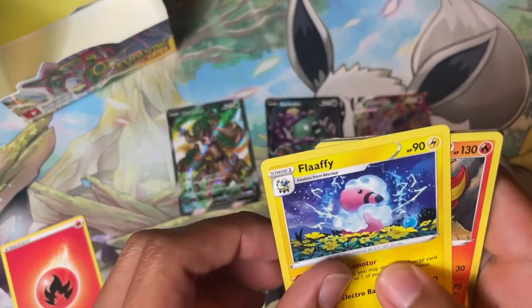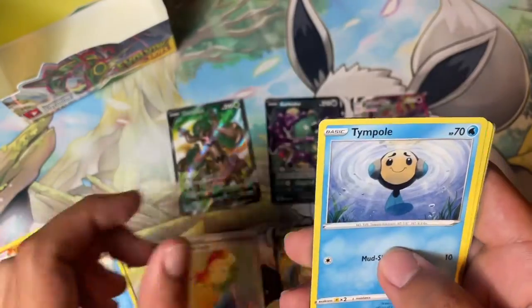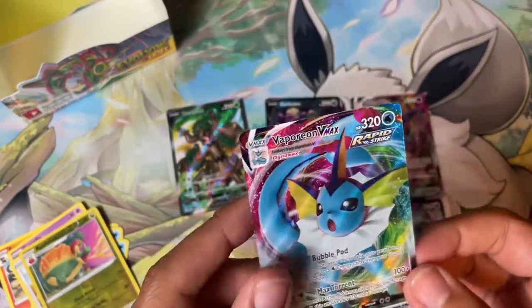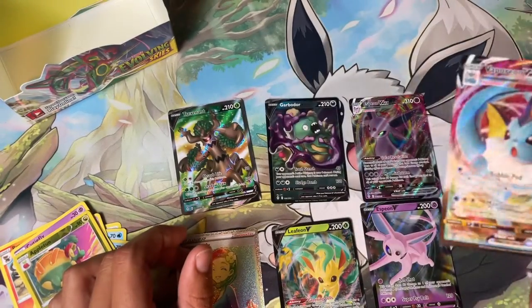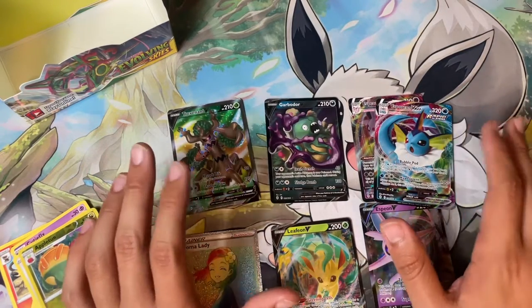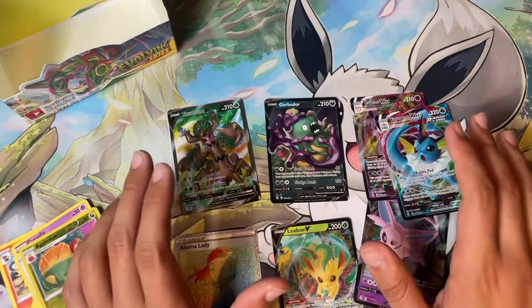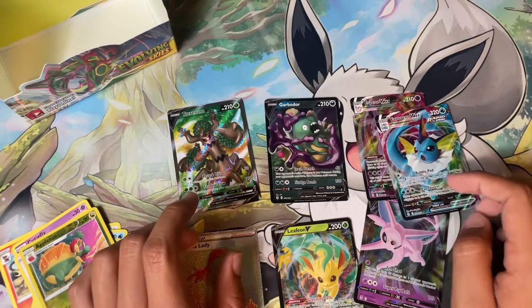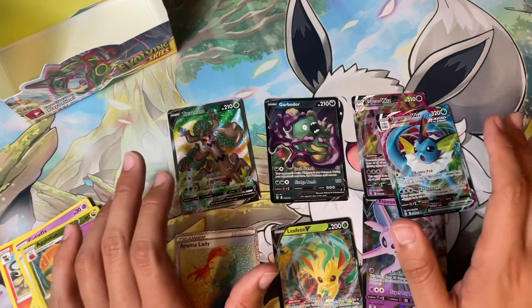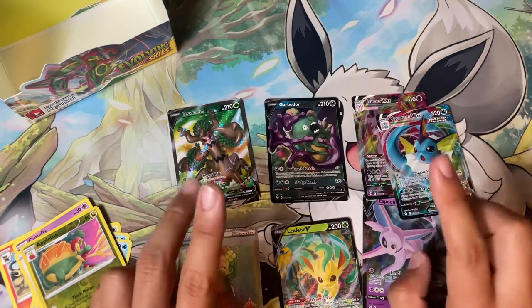Fire Energy — Flaaffy, Pyroar, Ursaring, Psyduck, Temple, Zubat, Cutiefly, Eevee, Appletun, and a Vaporeon VMAX — which I think I already have. So that is going to do it — we did not get the alternate art, but it was a very fun unboxing. I really appreciate all the support as always. Please make sure to subscribe, comment, and let me know what you thought. Thank you guys so much for watching, peace out, bye bye!